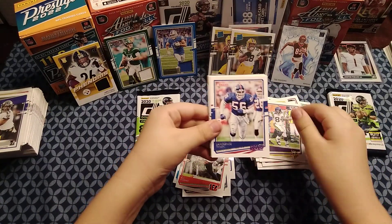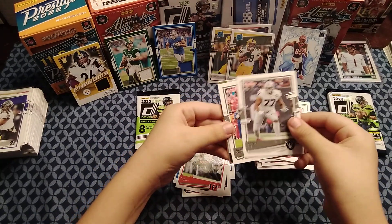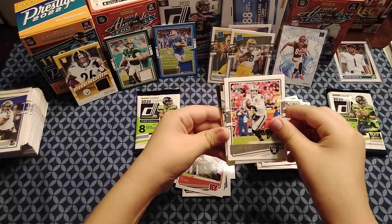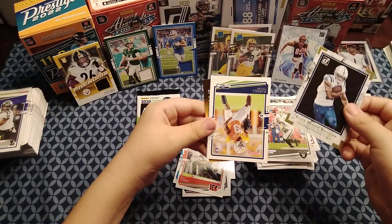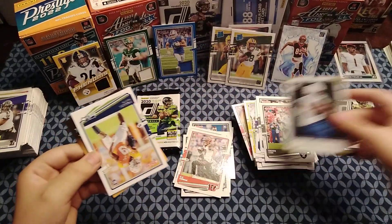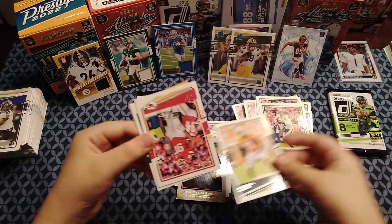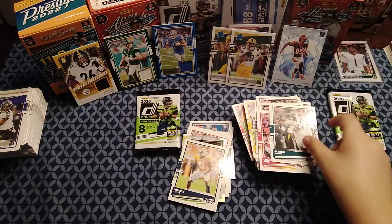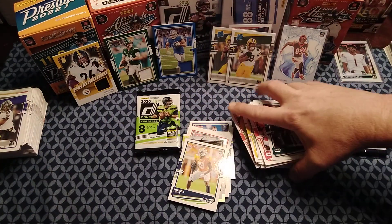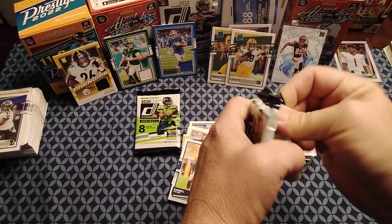Randy Moss, LT, Trent Brown — and there's a silver! Derek Carr Elite Series rookie, Michael Pittman, and then a rookie Daryl Taylor. Chris Jones and Alshon Jeffery. Another insert — things are getting a little better.